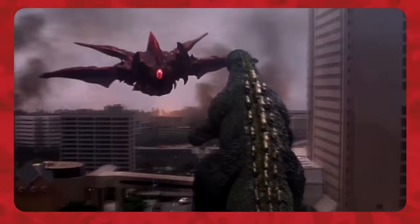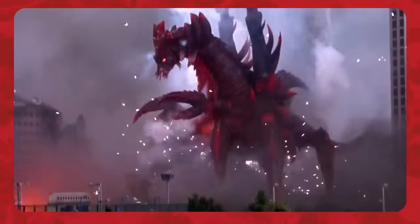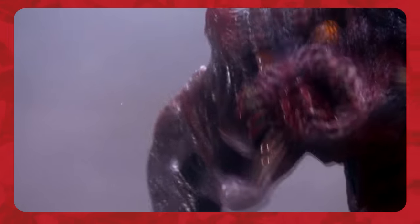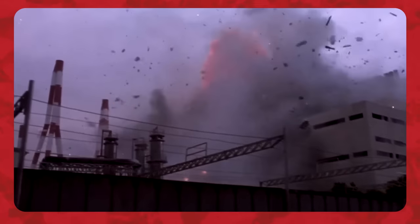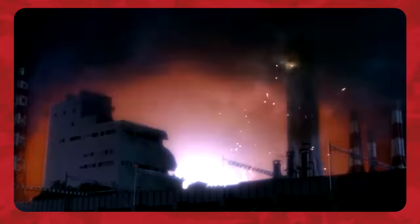When Destoroyah saw Jr., he immediately attacked the young monster, transforming into his aggregate form and pinning Jr. to the ground. Destoroyah bit down into Jr.'s chest with his secondary jaw, injecting micro-oxygen directly into his bloodstream. Jr. managed to recover and fired his atomic breath twice, forcing Destoroyah off of him and sending him flying into a nearby refinery, which exploded. His enemy seemingly defeated, Jr. reunited with his father outside of Haneda Airport. But Destoroyah was not dead, and used the DNA he had absorbed from Jr.'s blood to mutate further.